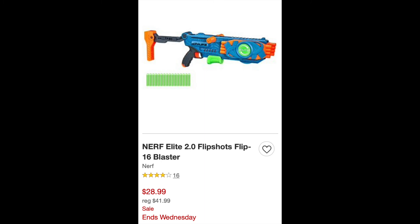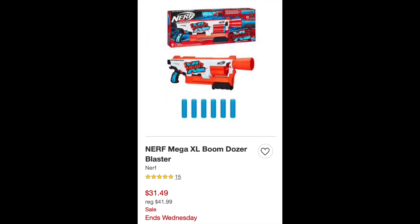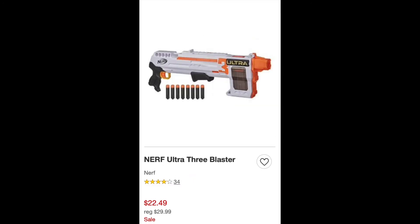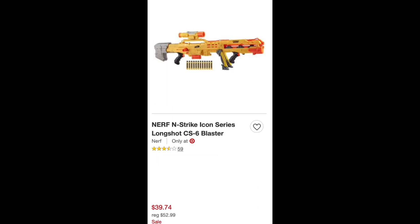The Flipshot Flip 16 is on sale for $28.99. The Shark Seeker is on sale for $19.99. The Mega XL Boom Dozer is on sale for $31.49. All the Fortnite blasters are on sale for a few dollars off — I'm not going to go through all of them just to save time. The Doomlands Desolator is on sale for $22.49. The Ultra 3 is on sale for $22.49 as well. The Fortnite RL is on sale for $19.99, and the N-Strike Icon Longshot is on sale for $39.74.